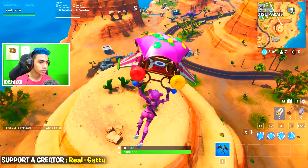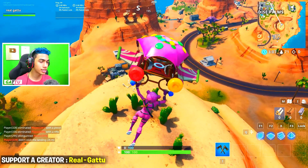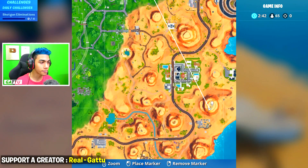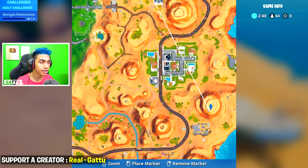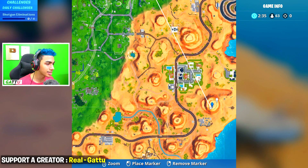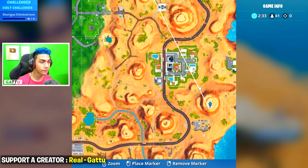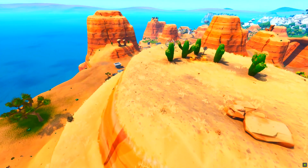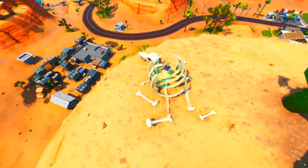This is the exact place you need to come to for this cactus wedge. Let it load up and as you can see, right in front of it there's going to be the chip. This is the exact minimap location — make sure it's daytime. There are a lot of mountains here, so don't get confused; it's going to be next to Paradise Palms.